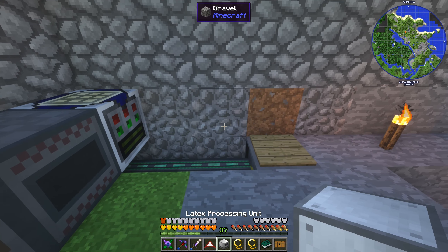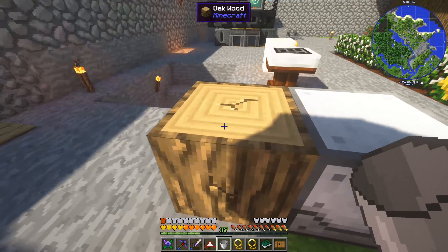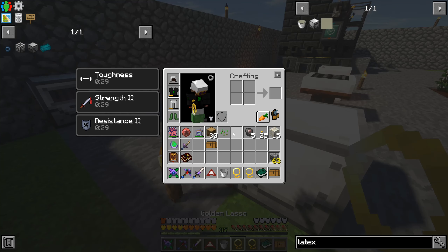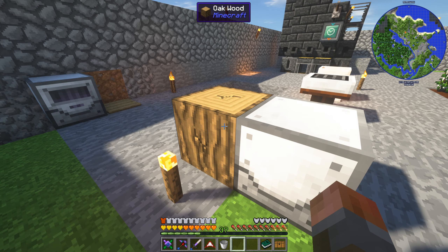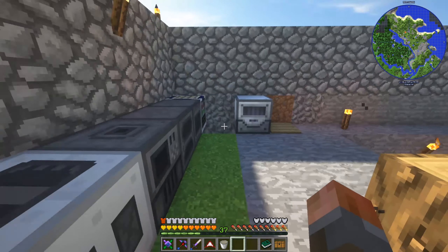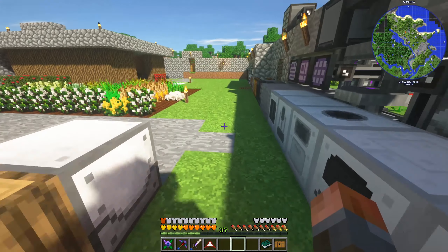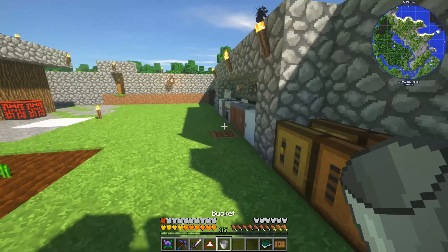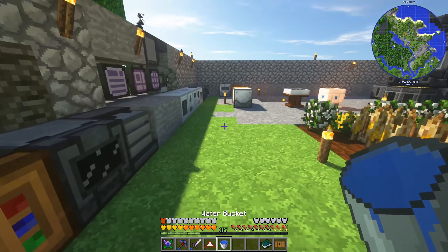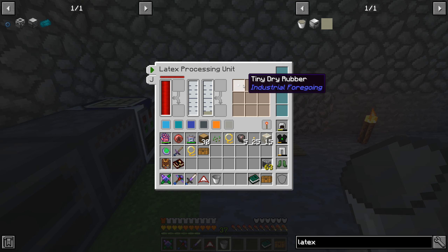Let's drop the latex processing unit down right about here. That's going to fill up perfectly fine. We need to basically pipe stuff from one into another. And we can just grab this latex out of here, and for now we'll just dump this into the processing unit. And there is our latex fluid. We're also going to need some water from somewhere. At least to get us started, we'll just grab some manual water and drop it in there. So that should start processing - yeah, there it is. Some tiny dry rubber - that's what we need first of all.